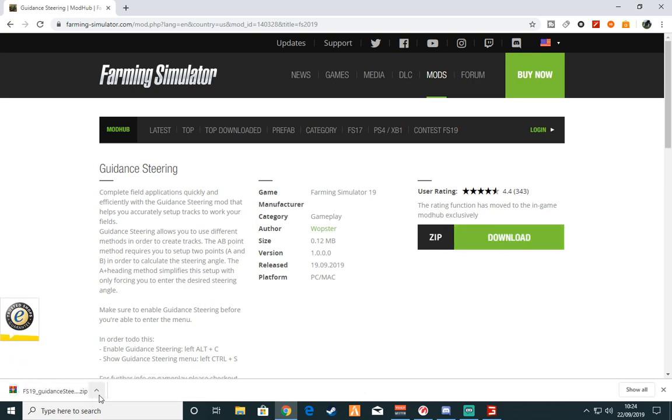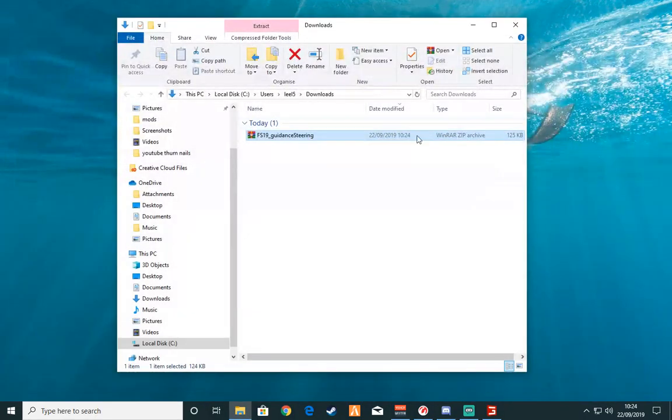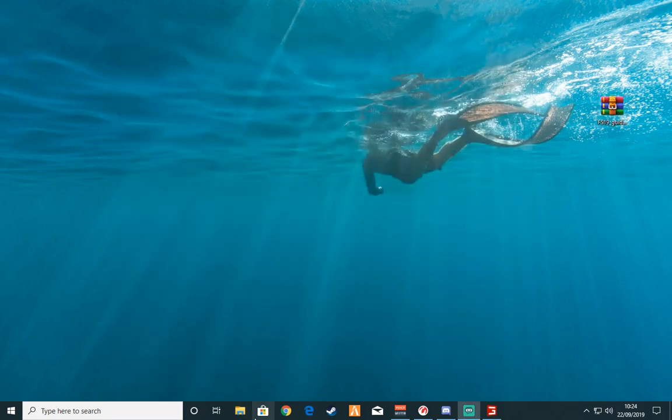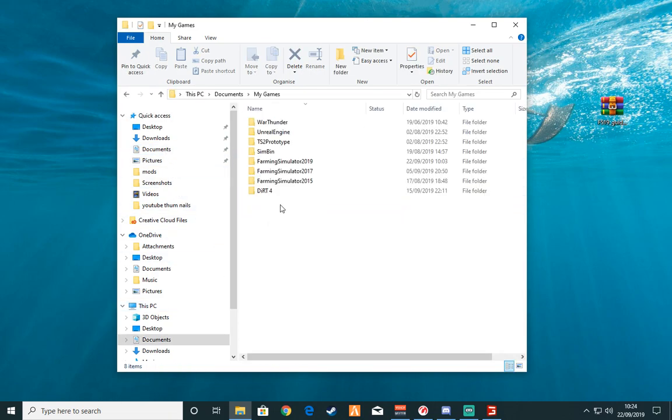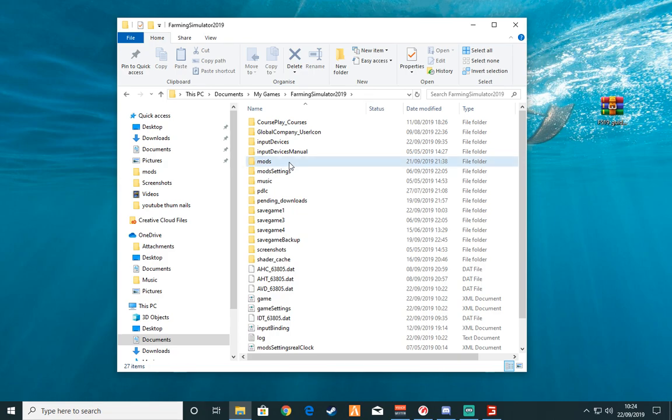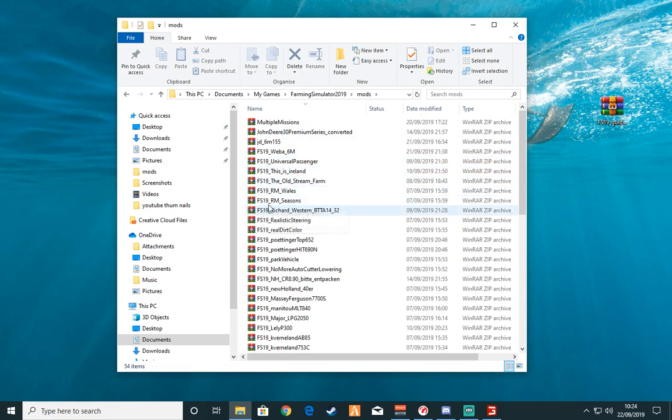Mine's downloaded already. You're going to show it in folder, drag and drop it to your desktop. Find out where your directory is for your mods — that's normally Documents, My Games, Farming Sim 19, Mods — and just drag and drop it in.